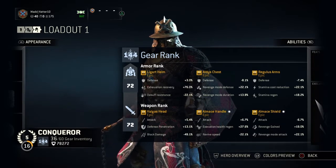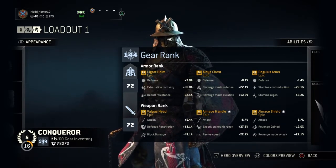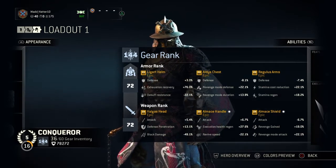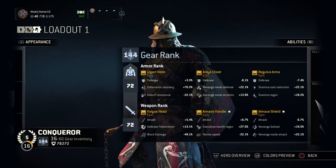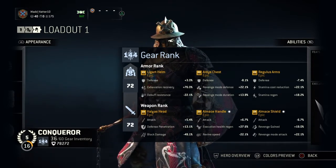Stamina cost reduction — you want the majority of your points into that one, and then stamina regen. I noticed a huge difference. I was able to throw out chain combo attacks and do way more without running out of stamina. Absolutely amazing.